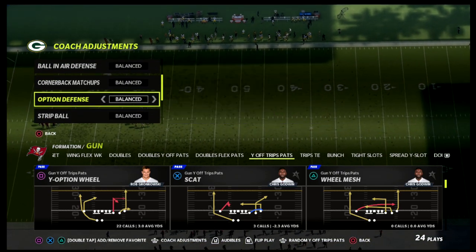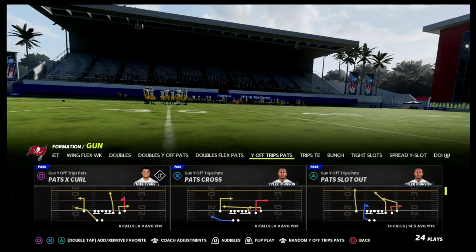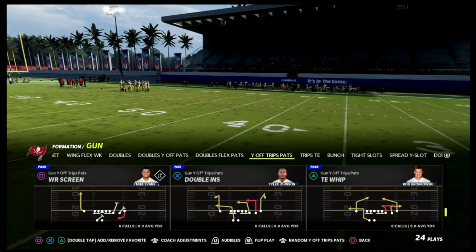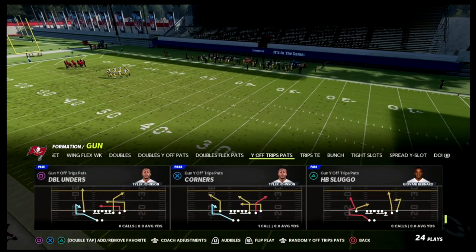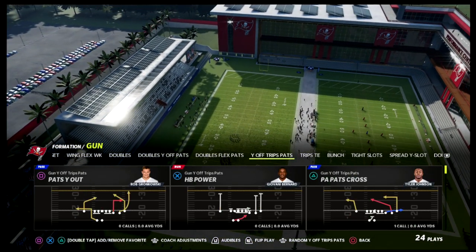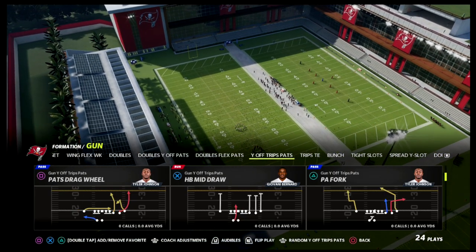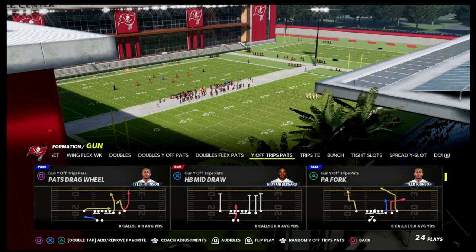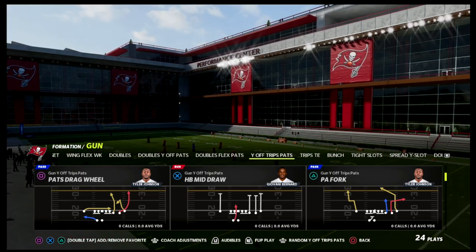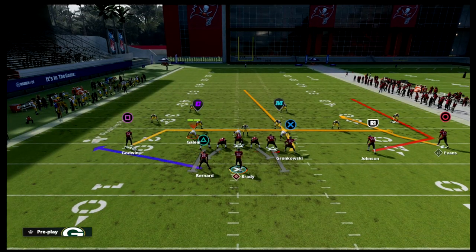I'm going to put my option defense on conservative and show you how this works against literally every single play in this formation. We're really going to focus on the solo receiver side. I really like the play Patch Drag Wheel for this setup because we're going to take advantage of a backside curl concept. You can do this out of any play in the formation though.